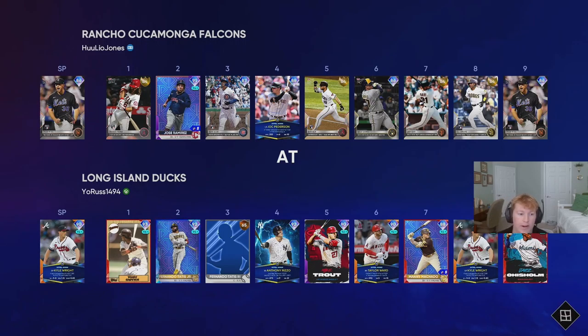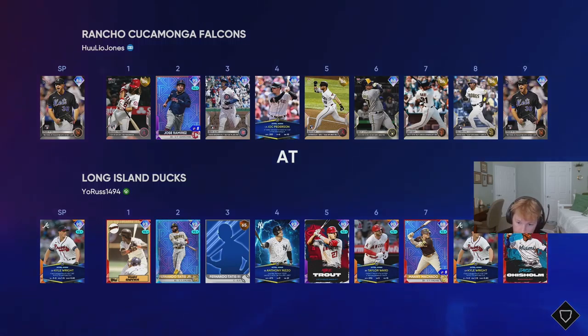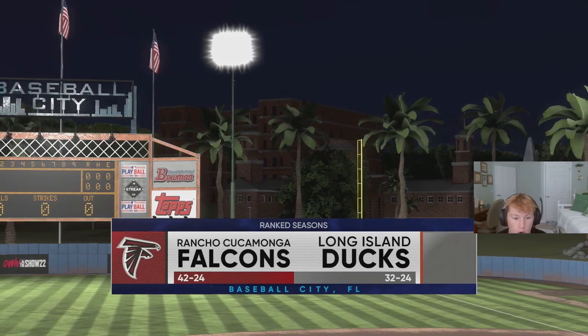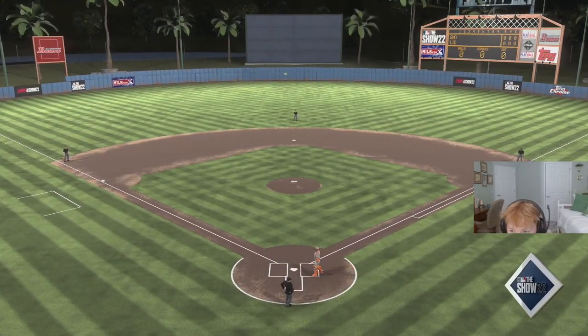We're going to be on the home team this time. The lineup is looking good: Tony Gwynn batting first, Fernando Tatis second, my Created Player batting third, Rizzo fourth, Mike Trout fifth, Taylor Ward at sixth, Manny Machado at seventh, Kyle Wright batting eighth, and Jazz Chisholm in the nine hole. The opponent's got a 42 and 24 record — solid squad. Let's get it going.